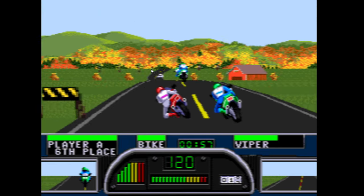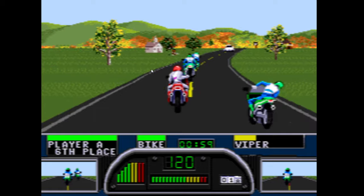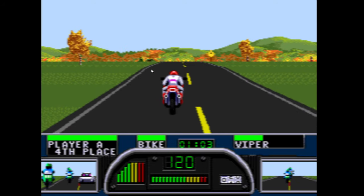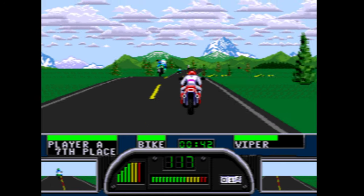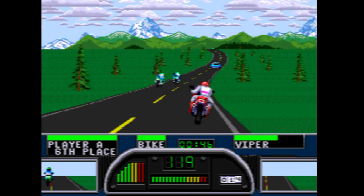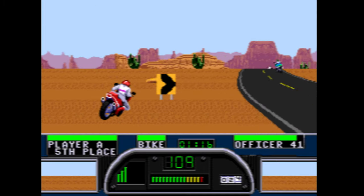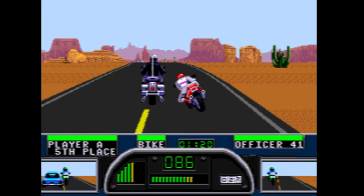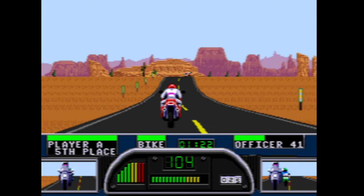With HDMI output and save states so you don't have to fiddle about with passwords for saving, the Classic Mini's version is superb. It could have done with a boosted frame rate for modernity's sake, but not only does it look clear and crisp — unlike the PSP slash EA Replay conversion — it's also got the original Cat Whale soundtrack. It'll make a fantastic gift for anyone, really. Go pick one up.